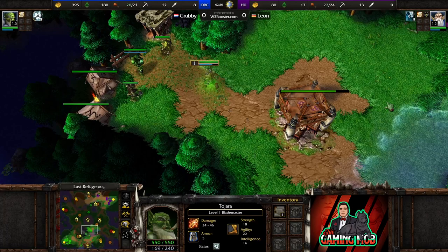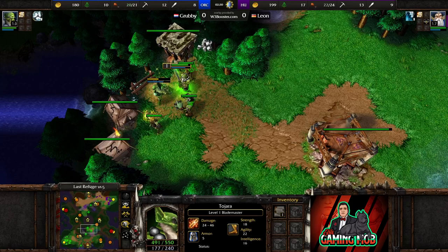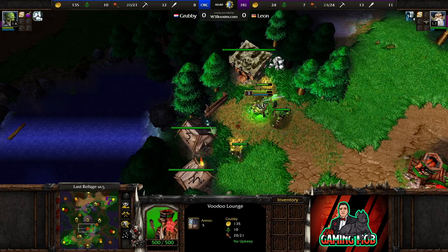Here we go — Wind Walk. Okay, typical Grubster building the shop pretty much in the middle of the base, which tells me that Grubby is going to try and be hyper aggressive in this game. The Replenishment Potion on the Blademaster does very good.